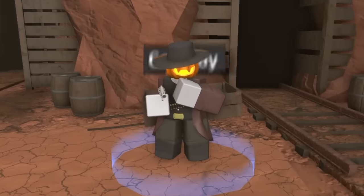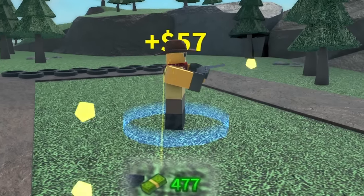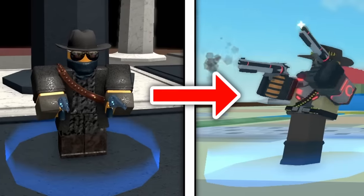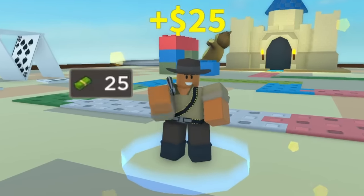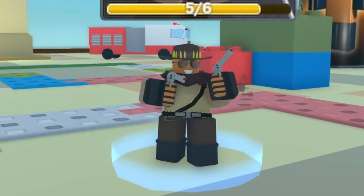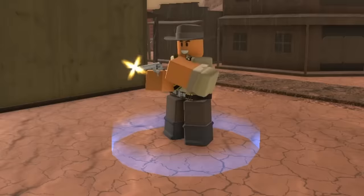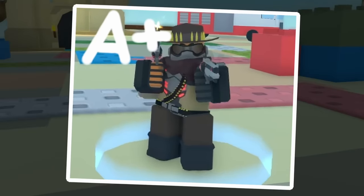Another OG tower is Cowboy, which used to be one of the best towers in the game before getting heavily nerfed, mainly because of its money generation mechanic. It was recently reworked with the Badlands update, and it now consistently pays money rather than the previous random generation. But the trade-off is a reload mechanic which seriously limits its damage. It's an interesting tower, and although its DPS isn't the greatest, aesthetically it's definitely top tier.